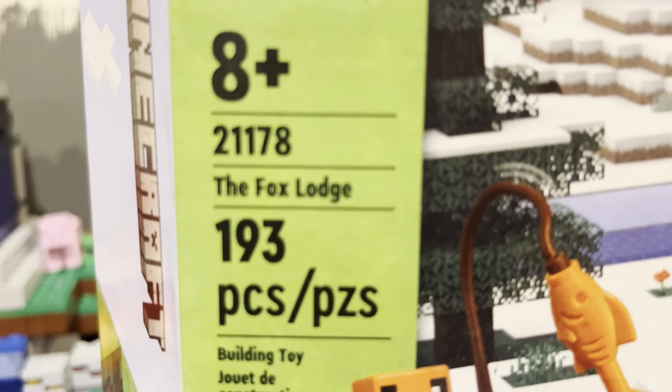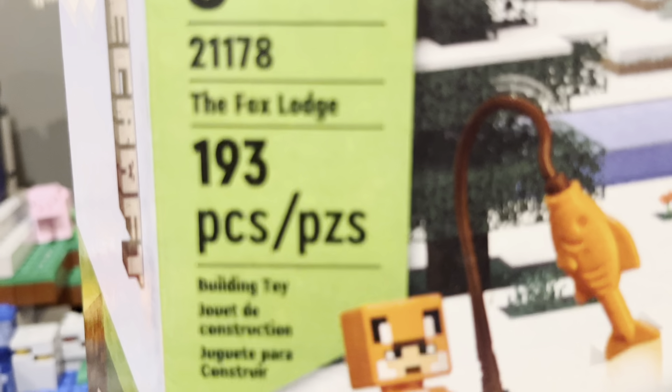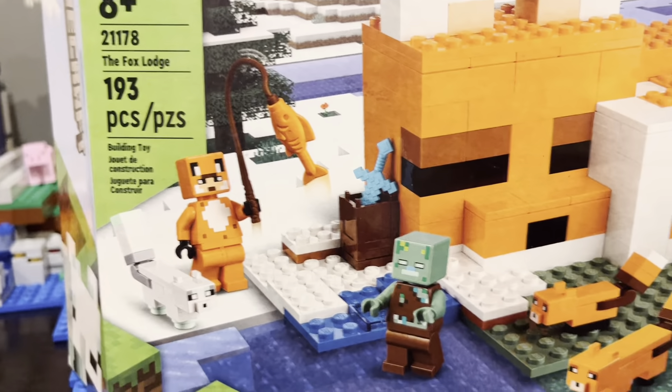This set is for ages 8 and older. This is set 21178, and it is obviously called the Fox Lodge. It comes with 193 pieces. The price will be on screen.